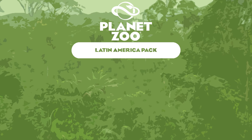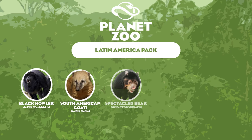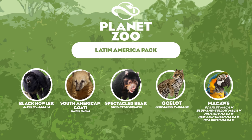Our Spring DLC could be the Latin America Pack, a scenery pack containing five animals: the Black Howler Monkey, the South American Coati, the Spectacled Bear, the Ocelot. For walkthrough exhibits, we could potentially get Macaws, as these are perhaps the best options for a new kind of walkthrough exhibit animal. There would be five kinds of macaws, as there were five kinds of butterfly.